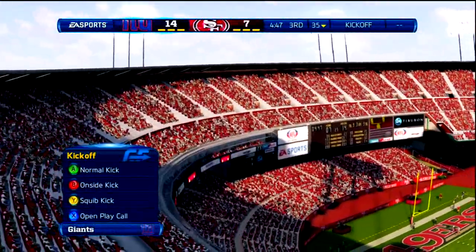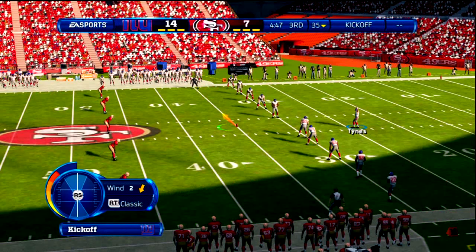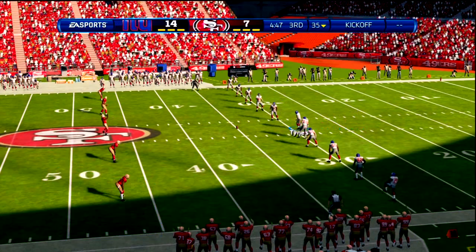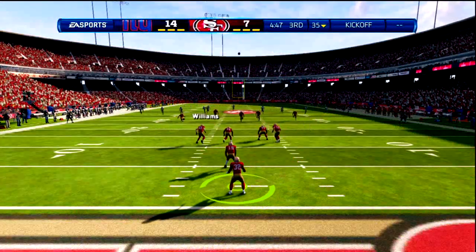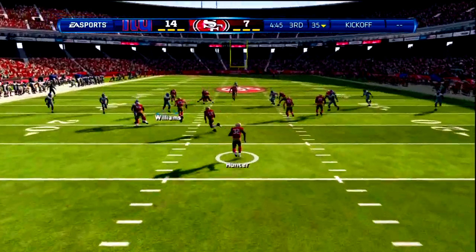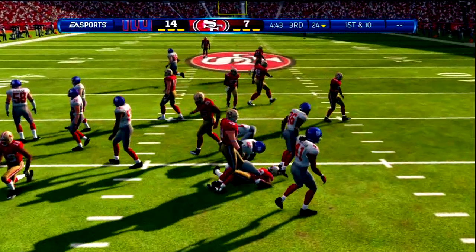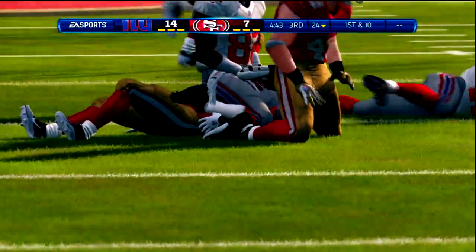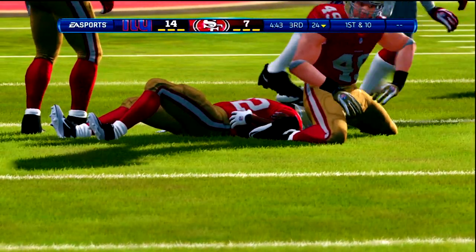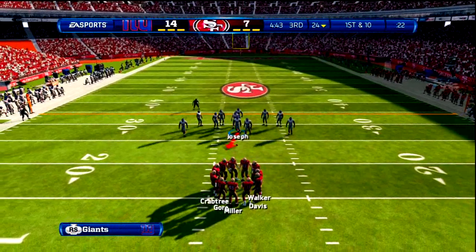So the first one, and this is a bonus actually, is the Infinity Engine. For tackling and running and hitting, it's amazing. I haven't seen one tackle that looked the exact same, and I've been playing this for a few hours — so no tackles the same. That's pretty impressive. Like you can see here, look at the players, they just keep tripping over each other. It's really funny that they just keep falling over each other and sitting on each other's faces like that.